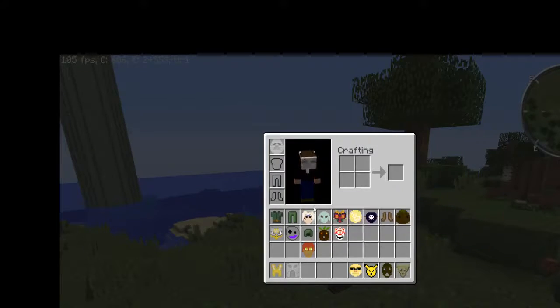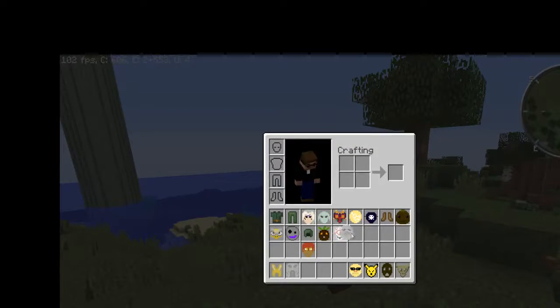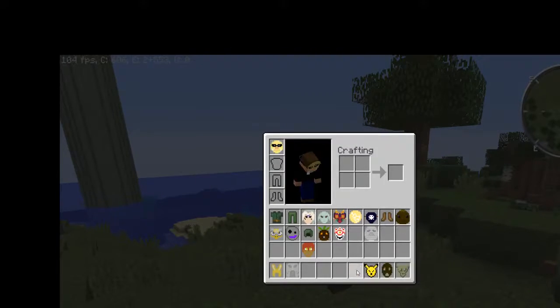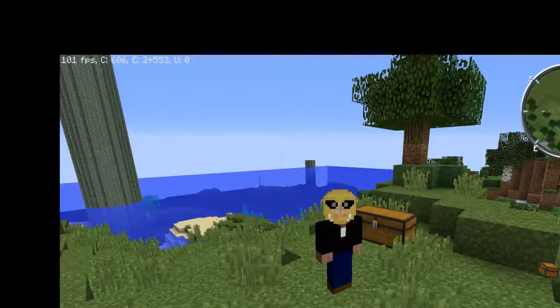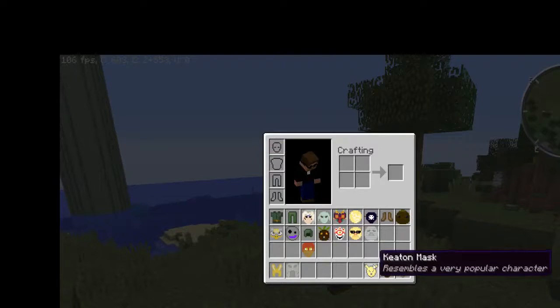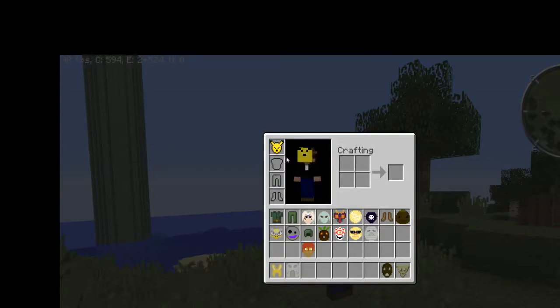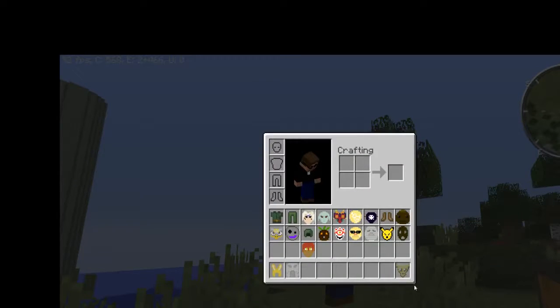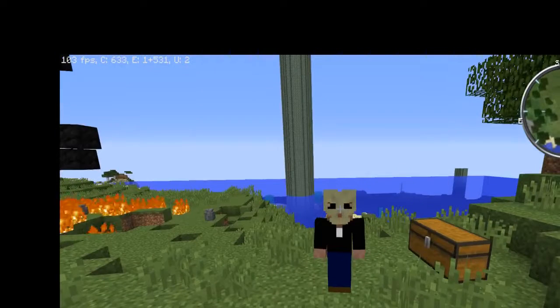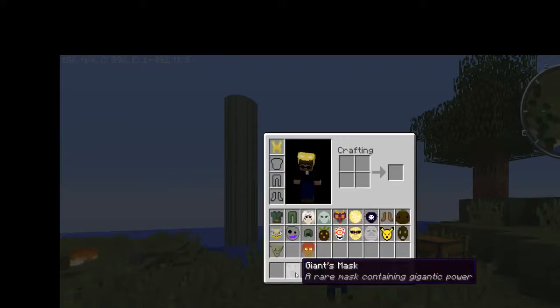Here's the Gibdo mask - the hideous face of Pamela's father. To be honest I didn't play Majora's Mask, so I've never actually tried these. This one is the Keaton mask, which is supposed to be an Easter egg Pikachu. There's the Spooky mask, and the Skull mask.